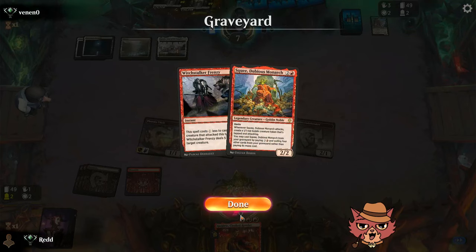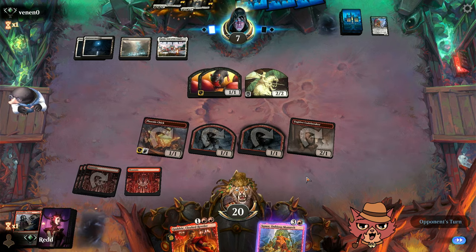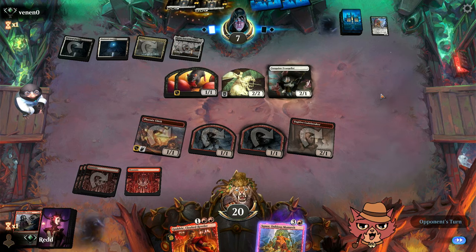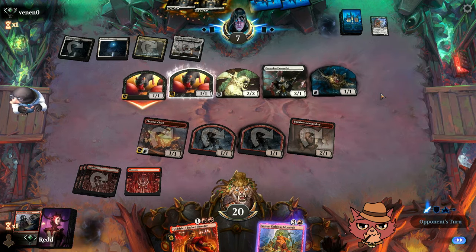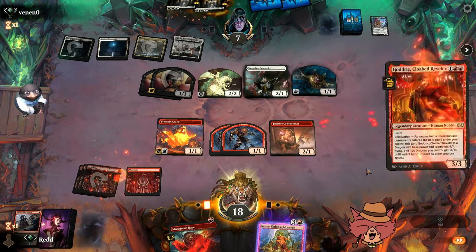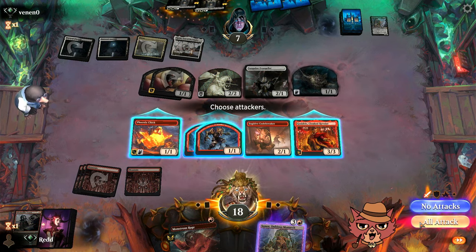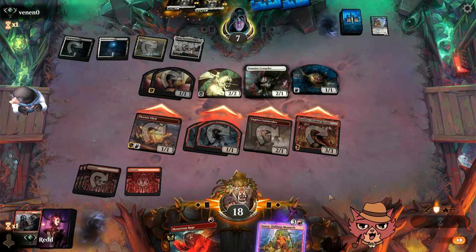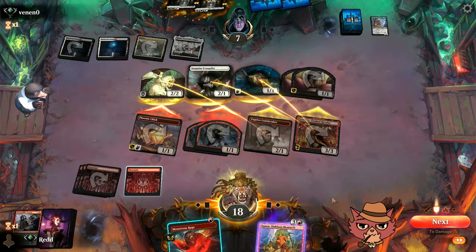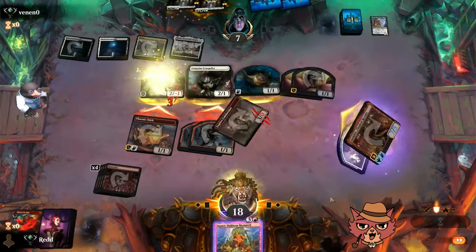Can Godric get into the air? It was 110% going to be a Wandering Emperor — but it was still probably worth playing around it. Gween Evangelist — wow. If they can't block anyway, they poke a couple through. Monstrous Rage! Sometimes the game is just like that. We see where they block. They go double onto Godric, one onto Codebreaker. We put Monstrous Rage onto Godric to save its life, get it into the air, and trample through with extra damage.